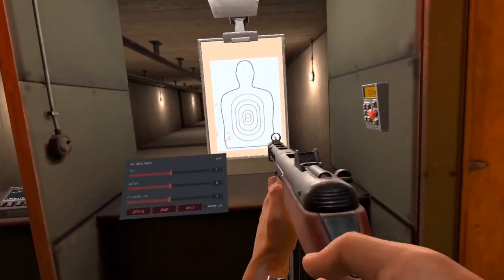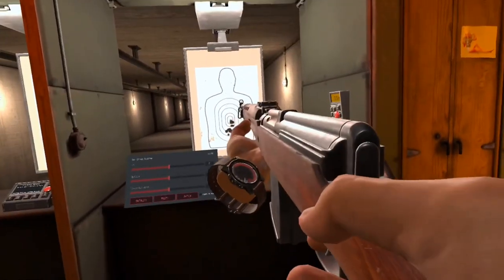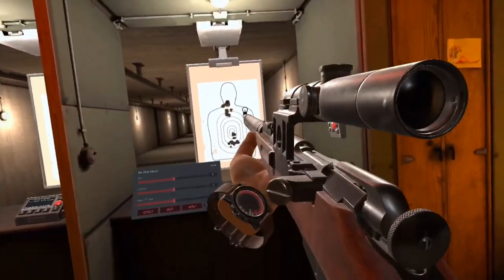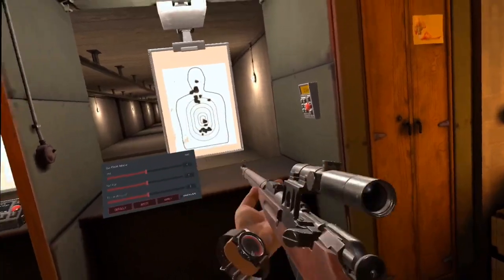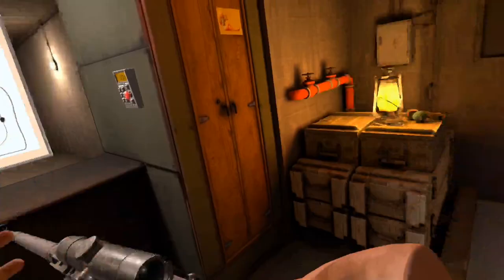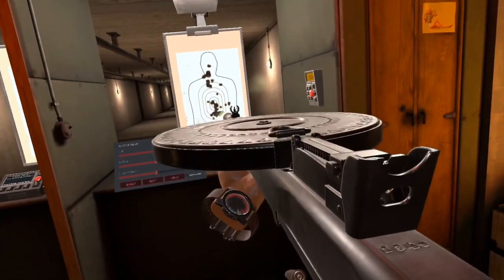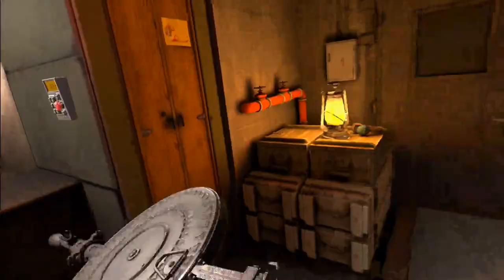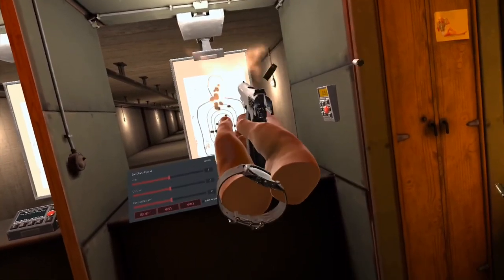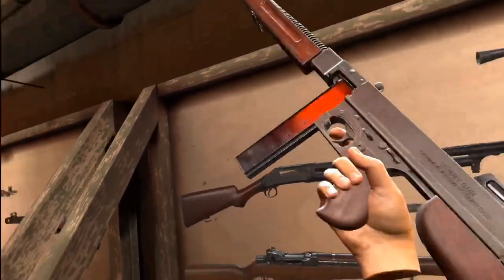First up, we have the PPSH — really cool. I forgot the name of this one, I'm not going to lie. Next up, we have the Mosin Nagant. The DP-40, I think it was — I can't remember. Best LMG in terms of range. And the Russian pistol, the TT-33. Next up, we have the American weapons — I think most of these are American. This is the Thompson, this is American.